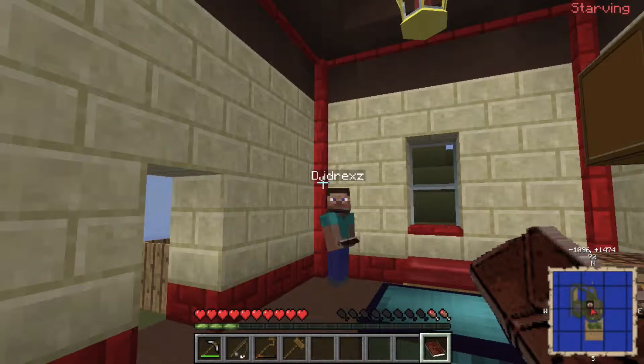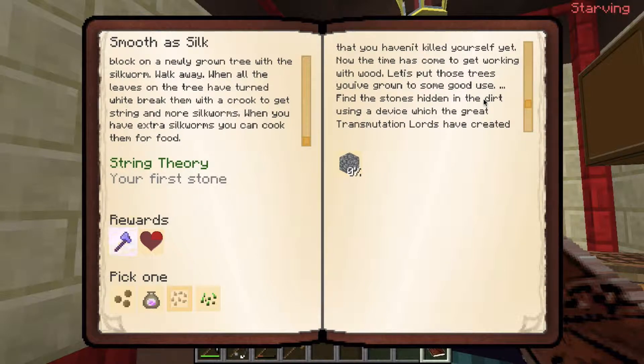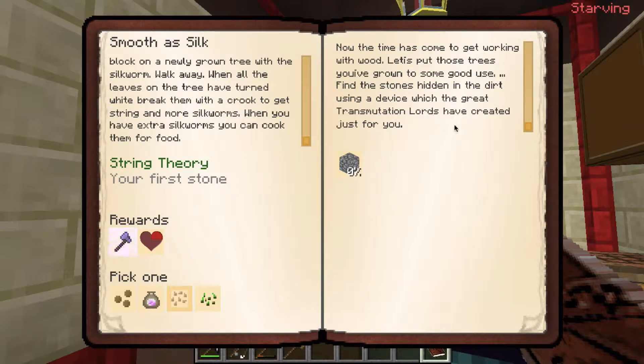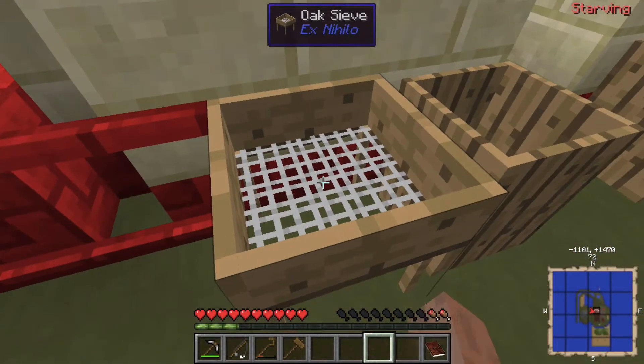Job well done. You have proven yourself that you can stay alive in the new world. Cute one might be impressed, but don't count on it. But you haven't killed yourself yet. Now the time's come to get working. Find the stones hidden in dirt using a device which the great transmutation lords have created just for you. So how do we do that? I'm going to take a guess that we need to use the sieve.